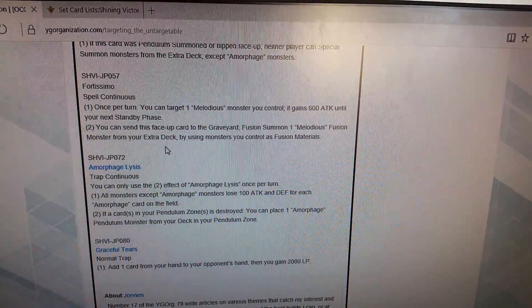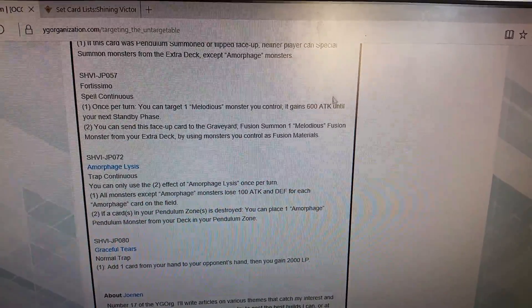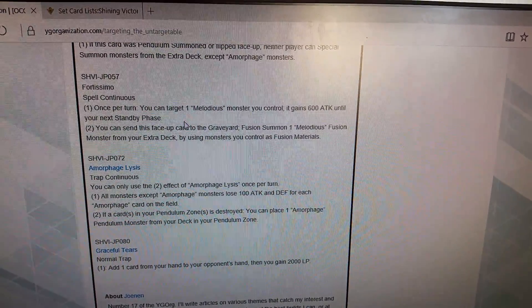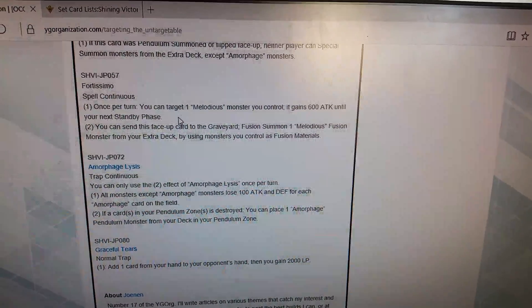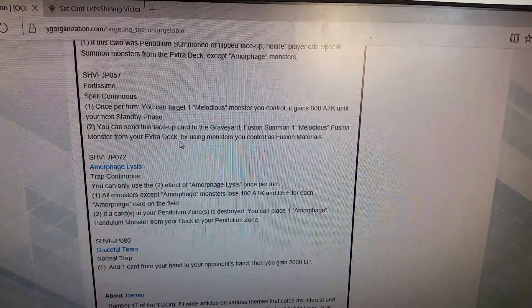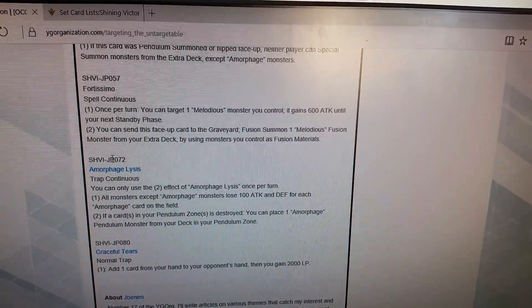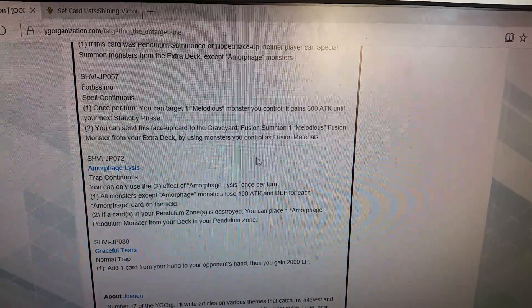Fortismia — once per turn, target one Modus monster you control; you gain life points equal to its attack until your next standby phase. You can also send this card to the graveyard to fusion summon one Modus fusion monster from the extra deck by using monsters you control as fusion materials.